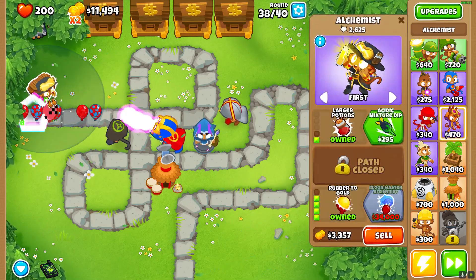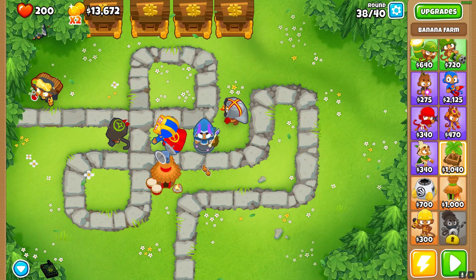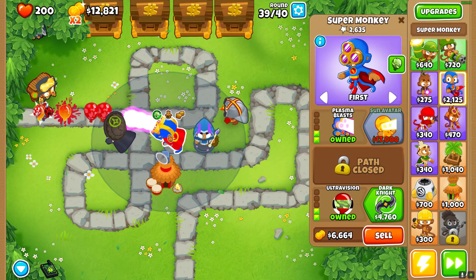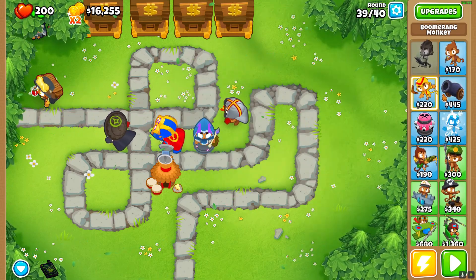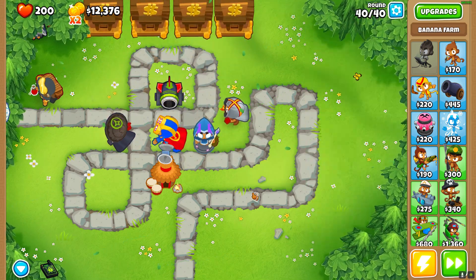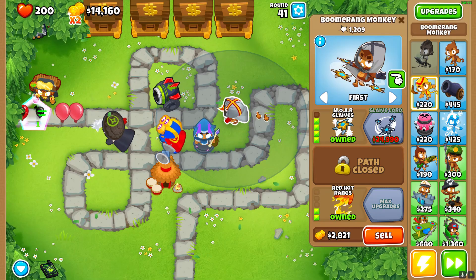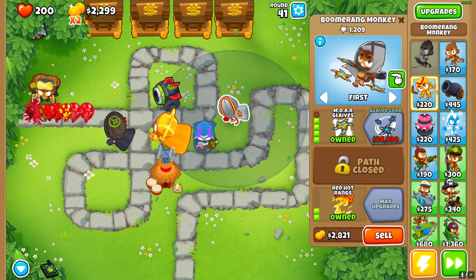We're at 9 minute 20. I got the Lead to Gold — very useful actually. We need S in Mixture. We're at 13,000. We'll probably need another primary — Bloon Impact, Faster Reboot. We got the mod. Alright, free play mode. So we need to get Bloon Crush.